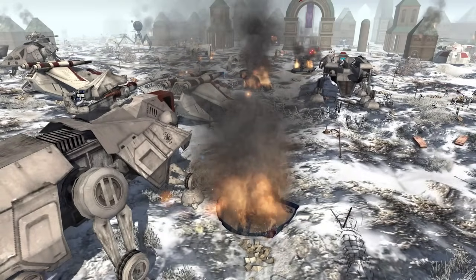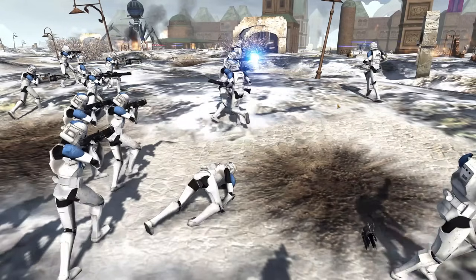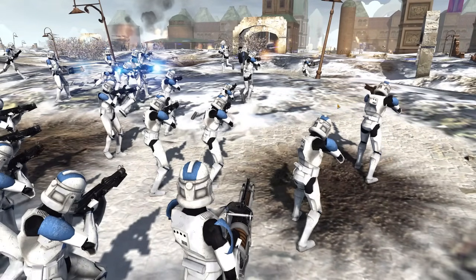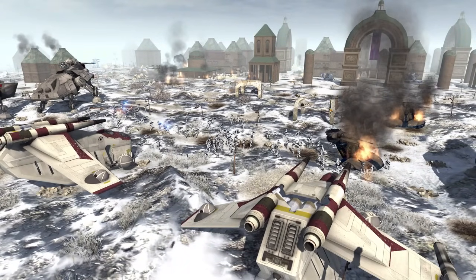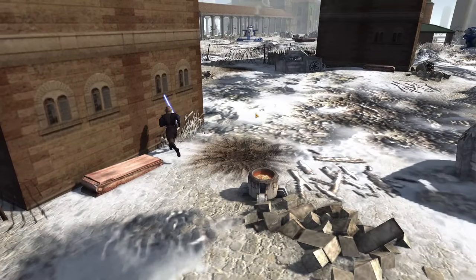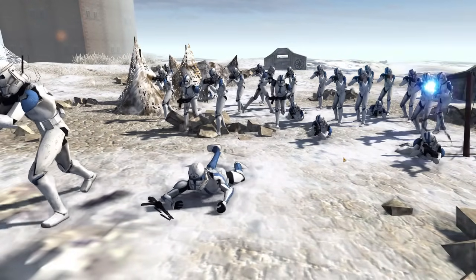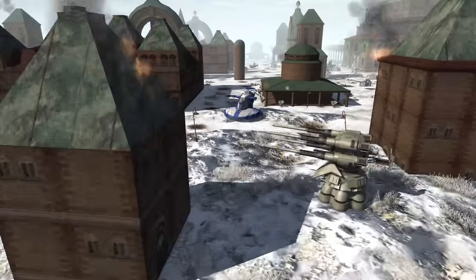The 501st Clone Trooper Legion is leading a large-scale assault on the ruins of a Separatist city. Captain Rex is on the front lines with lore-accurate Clone Wars 501st Clone Troopers deploying against the city infantry defenses, while his tanks take up the rear and provide cover fire along with LAAT gunships. On the left flank, Jedi General Anakin Skywalker is leading another division of 501st Clone Troopers to flank the droids, and on the far right flank, Jesse is pushing in with an additional squad, putting the squeeze on the battle droid army defenses.